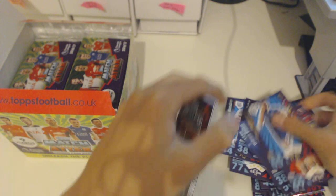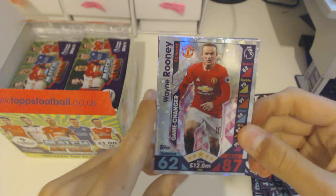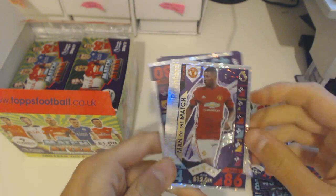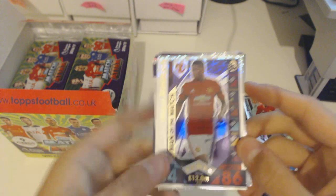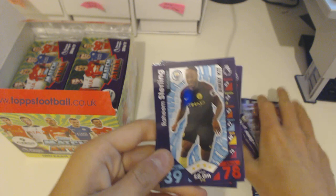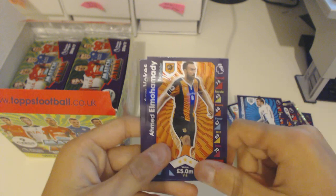Next packet — look at this, a Rooney Game Changer! Look at that nice pink design. We also got a Man of the Match Marcus Rashford, Alex Hunter from Manchester United, and a Marko Arnautovic star player from Stoke. Plus Raheem Sterling, Charlie Adam, Henderson, McNaman, El Mohamedy, and Vokes.